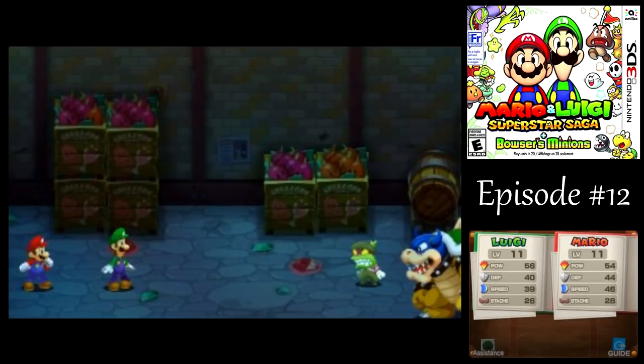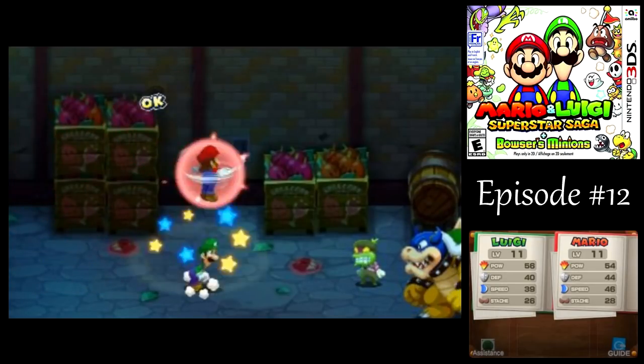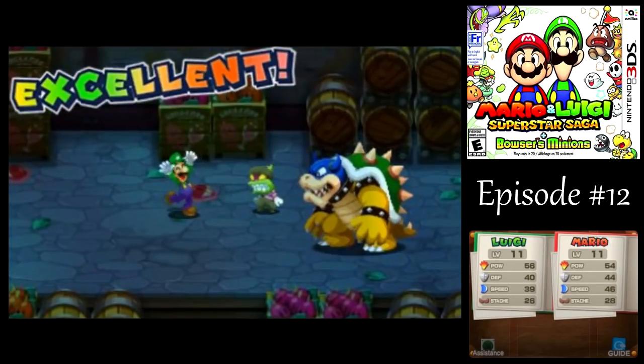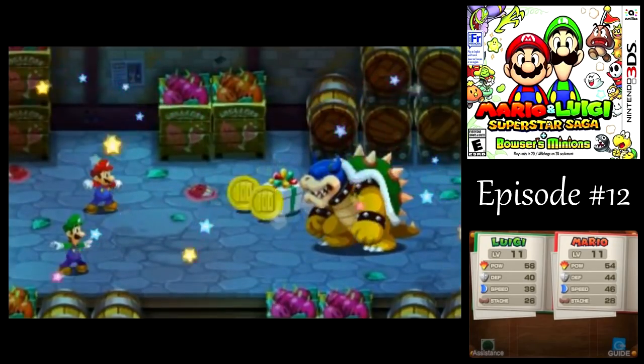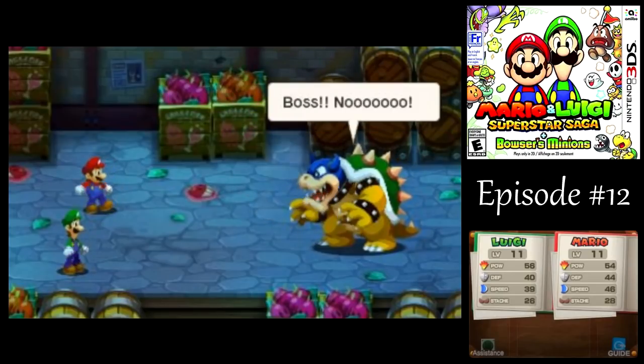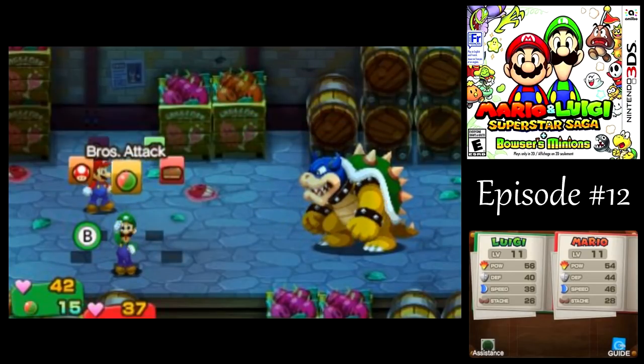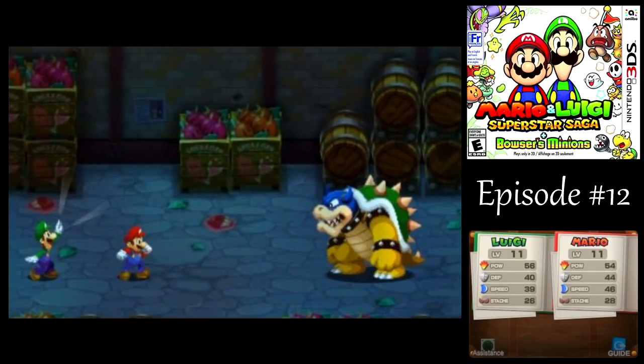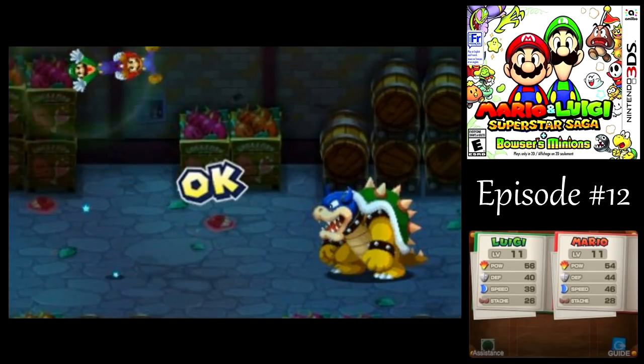Keep going after Popple there. You get more experience and coins for defeating Popple first, and whatever he drops. Just the Rookie left, and Rookie's attacks are pretty easy to dodge.